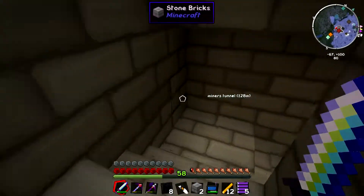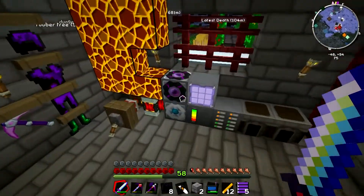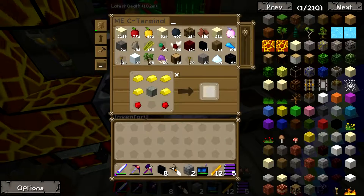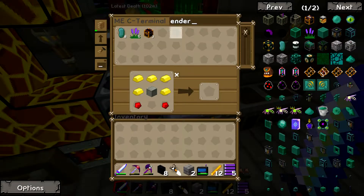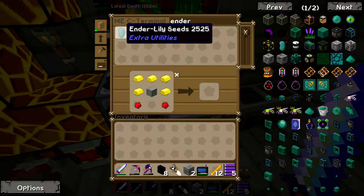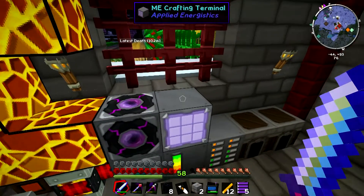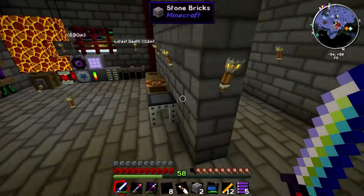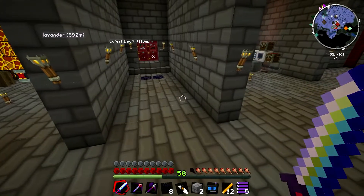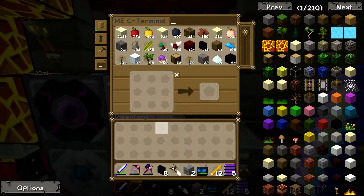Now the only limiting factor of getting a whole bunch of ender stuff is ender pearls, shockingly. We don't have any ender pearls, but we have some ender lilies. What you can do with ender lilies is you can place them and eventually they make ender pearls, but they need to be placed on end stone for it to be really effective. So I don't think it's worth planting them at the moment - we're just going to have to farm ender pearls from endermen for now.